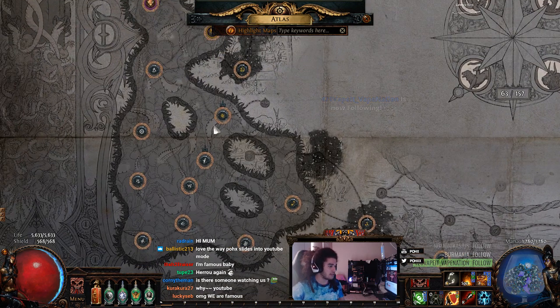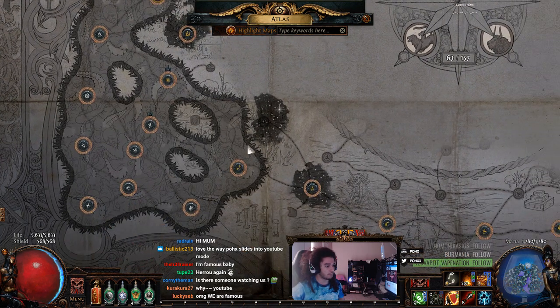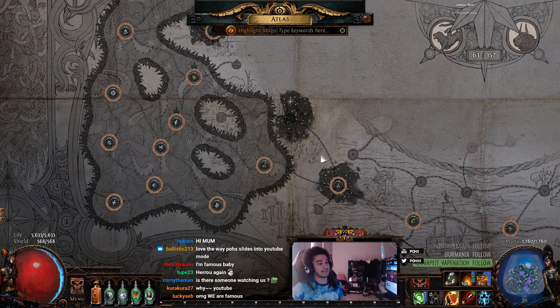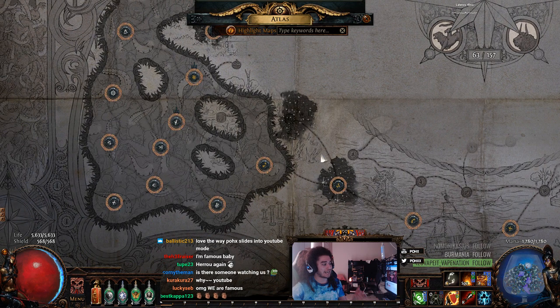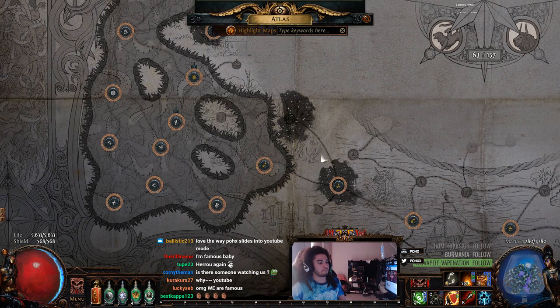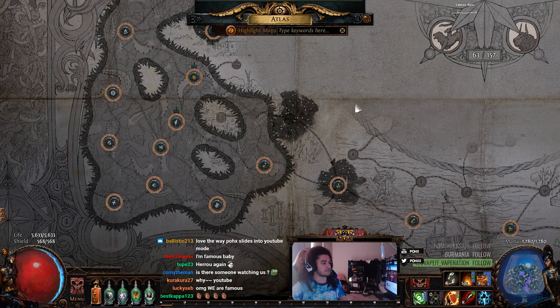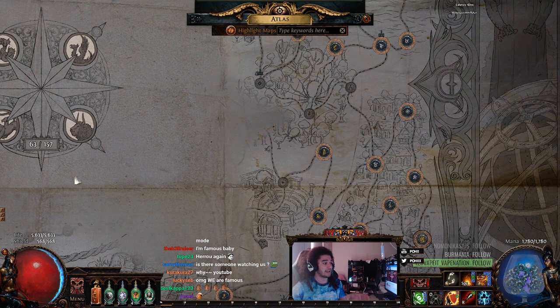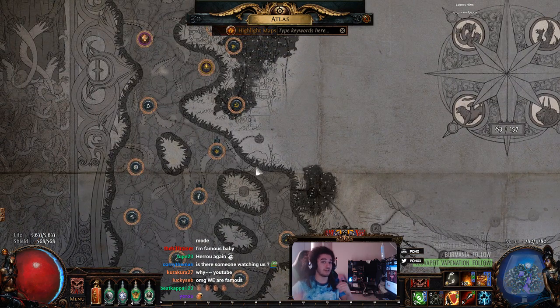When Elder spawns, you'll see this stuff over here, and it will be on one map or two maps or however it begins. You cannot get a Shaper's Orb unless it is on a tier six map minimum. It's not like it was before — it's not like you have to do a specific map to get a Shaper's Orb. It's more that you have to have the right tier and you work your way up.